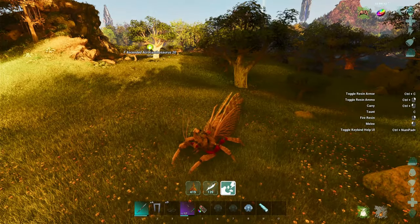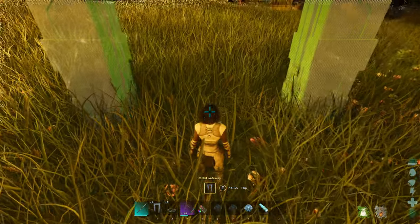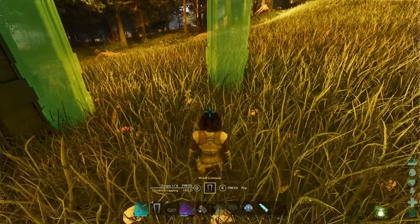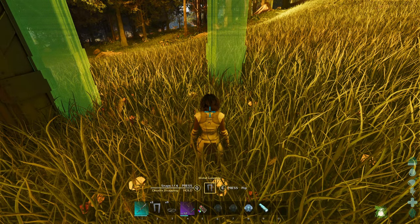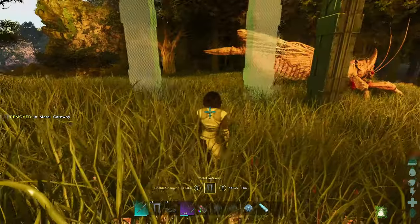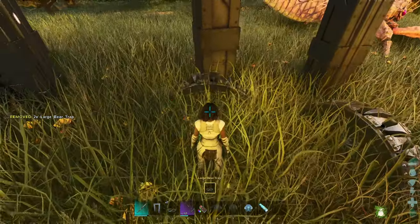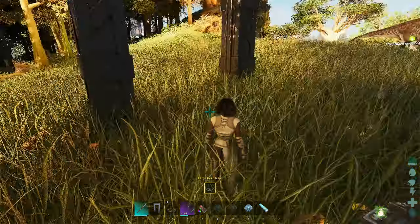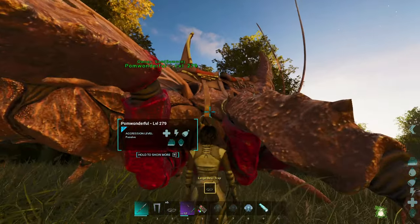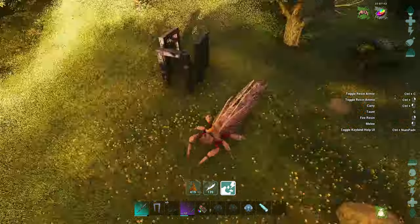We touch down, and the female ascended acro level 20 is just over yonder — a little too close for comfort. I jump off and start building. We're using a simple trap: the metal dino gates. It's a hell of a time trying to tame these guys without a trap — near impossible. We put some bear traps in there to keep her still while we enclose her. Important note: acros can destroy metal with some of their special attacks — something to keep in mind.